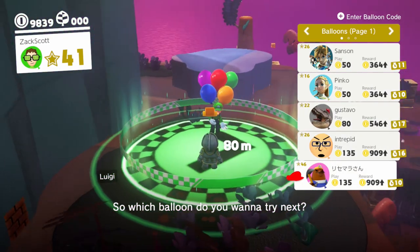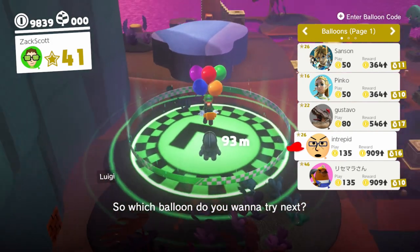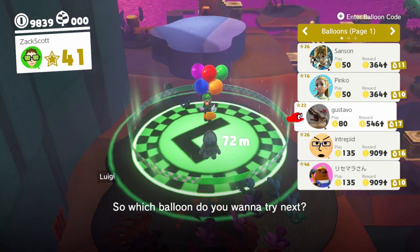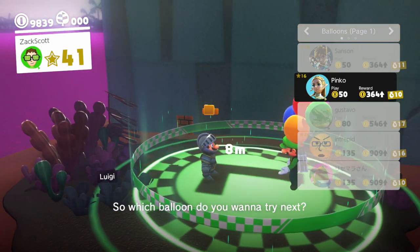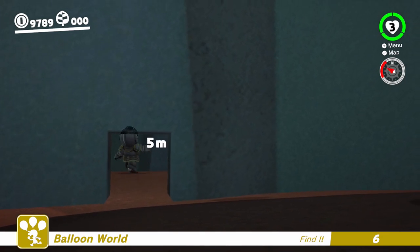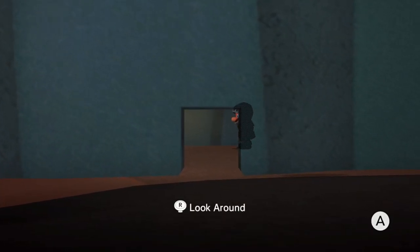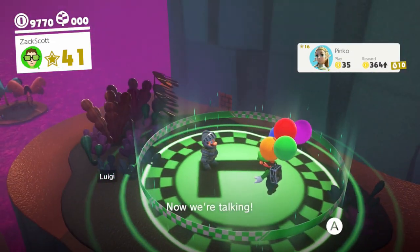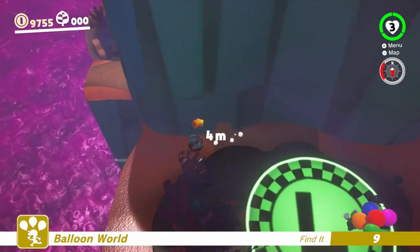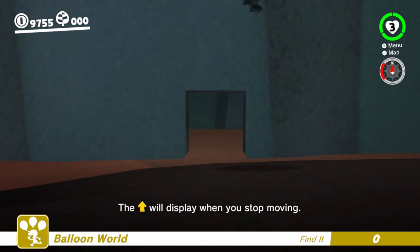All the 909 coin ones are kind of pointed down here for some reason. Let's try one that's 8 meters — it better be right in there. I've got 10 seconds. Where is it? There is a first-person mode, isn't there? I remember hitting one button that got me into first-person mode, but I can't do it right now. It's not in there. Different balloon — let's do something that gives me a little more time.